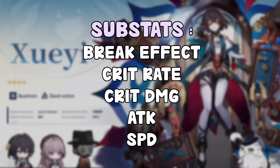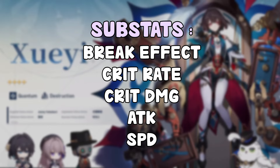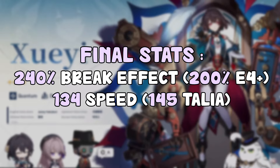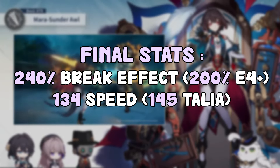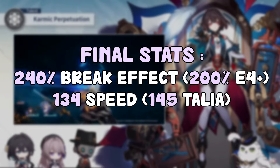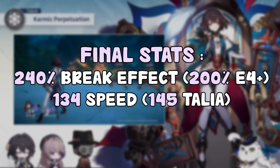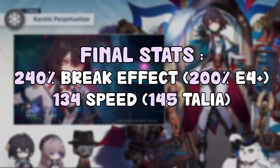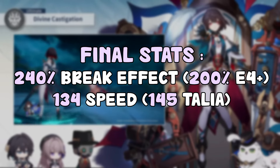Just work with whatever you can — she's kind of hard to build since she needs a lot of different things. For the final stats you definitely want: around 240 break effect, since it's good for damage, breaking enemies, entanglement damage, and especially because it converts to damage bonus via her A2 passive. For speed, it's either 134 — the classic threshold to attack twice per turn — or if you're using the Talia set, you need 145 speed. If you're using Talia, make sure you go above 145 or it won't be worth using in the first place.